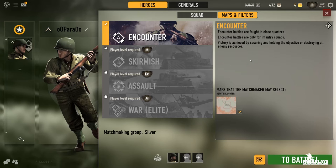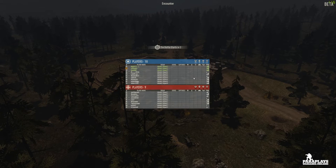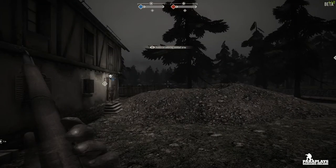Encounters, close quarters — I don't want close quarters. I'm just wondering how this game is going to feel having come in from Squad, Armour, and Project Reality. You kind of get used to that slow, more realistic feel. Locked while matchmaking — down at the bottom timing the queue. If this is going to take forever I'll cut this out of the video. Quite a long timer, about 60 seconds to get in.